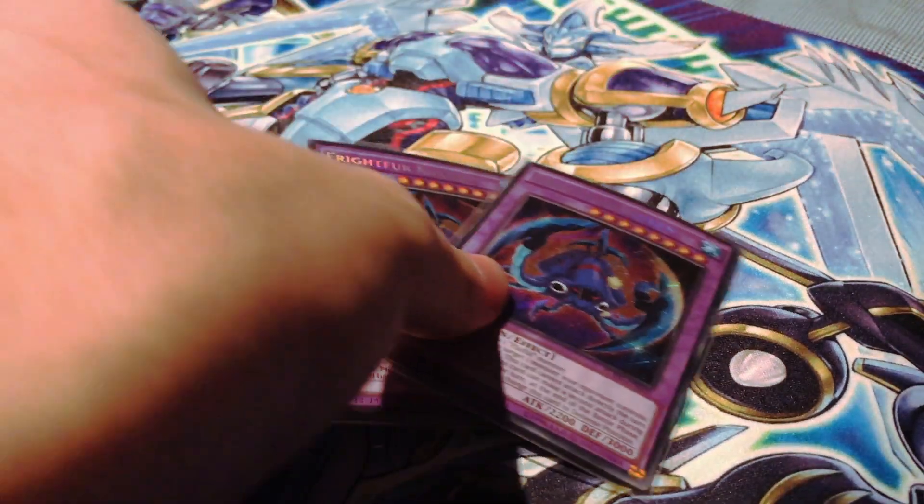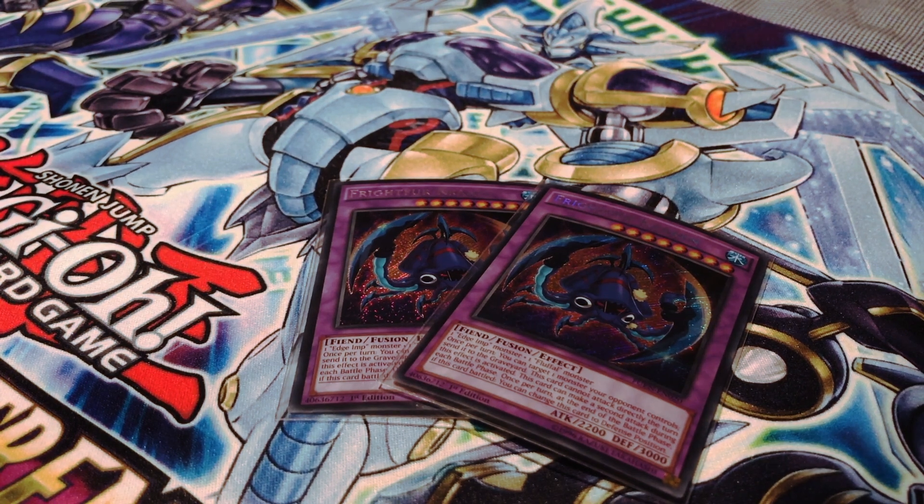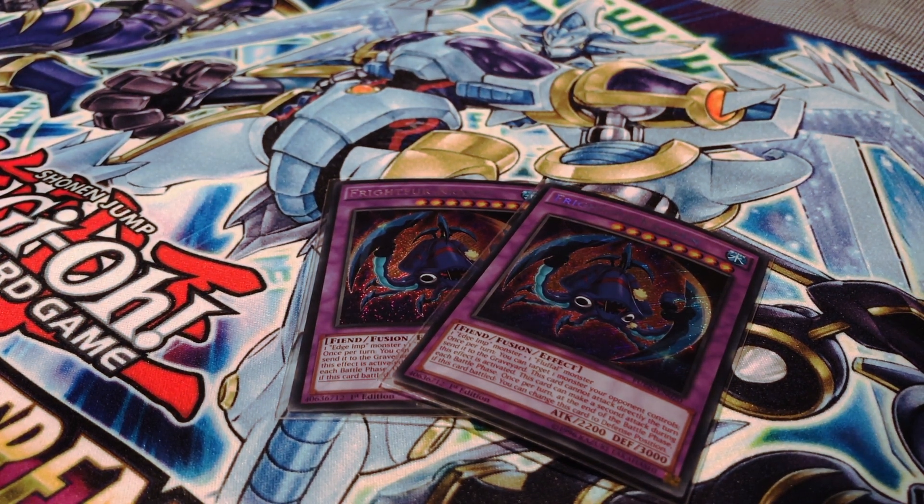To combo off with it, I am running two copies of Fright for Kraken. This card is fantastic since it can get rid of any monster on your opponent's side of the field without actually destroying it. Also, the fact that it can potentially attack twice is incredibly powerful, and since it doesn't have text saying you can only use that named monster once per turn, it makes it incredibly abusable with the effect of Fright for Sabertooth.